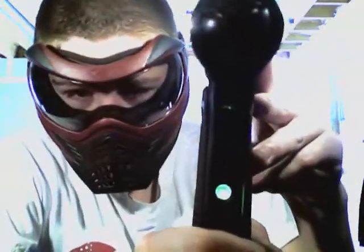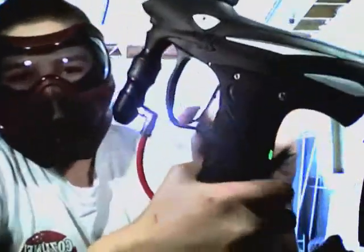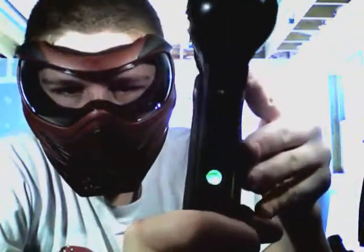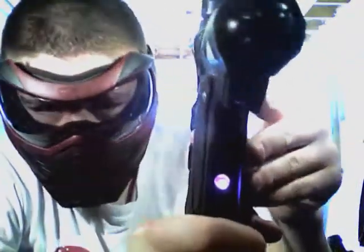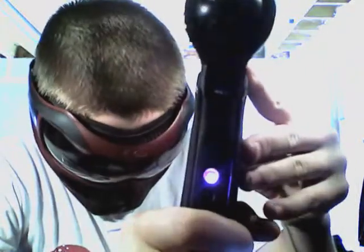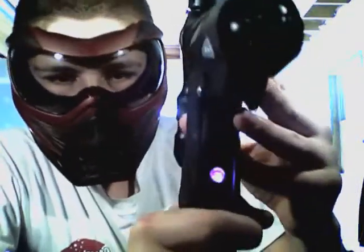Green is debounce — that makes sure there is no bouncing in the trigger and that every pull is registered. There is a 1 to 25 scale, and I have mine at 20. Purple is dwell, on a 2 to 10 scale — that's how long your bolt stays back before being shot, and mine is at 5.